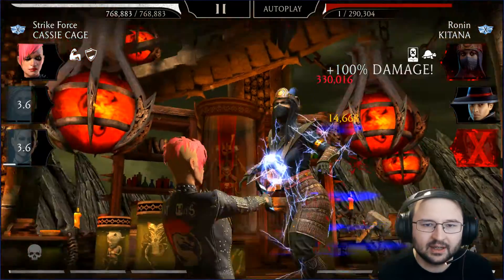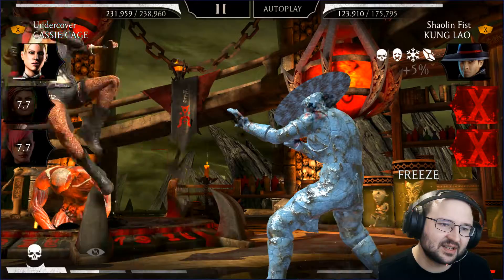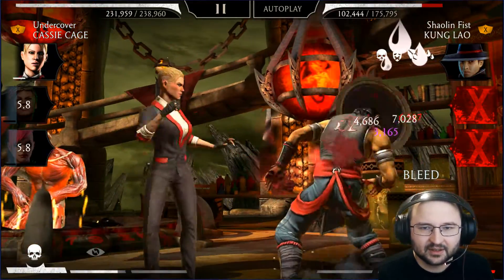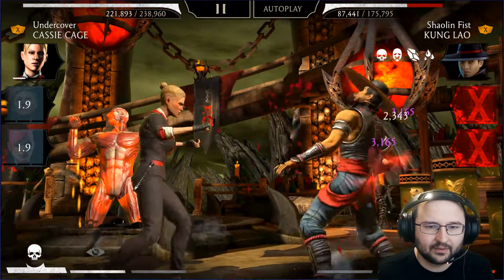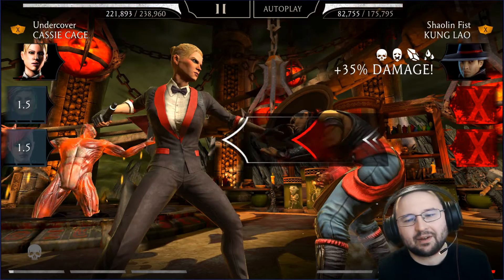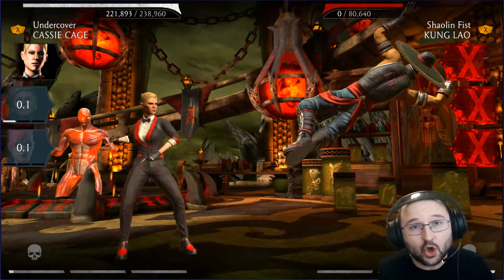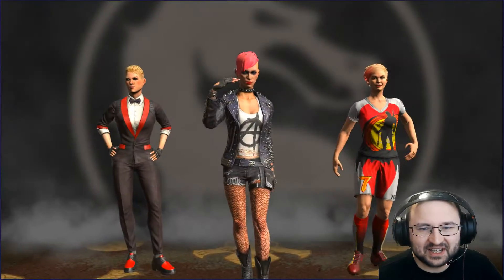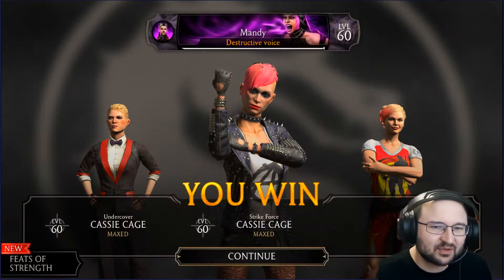I'm going to do special two killing her in the process. The warfare card is such a cheat — block it, then counter-attack, special two. If you haven't seen this Cassie's special two, now is the time to see it. She looks so cool, but I bet you don't really play her a lot.